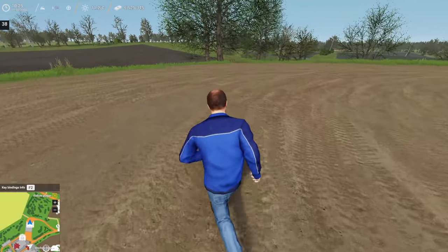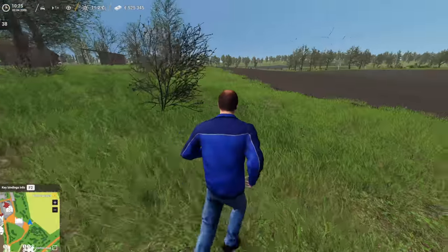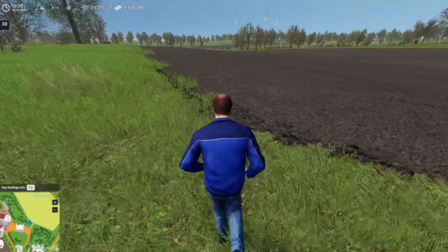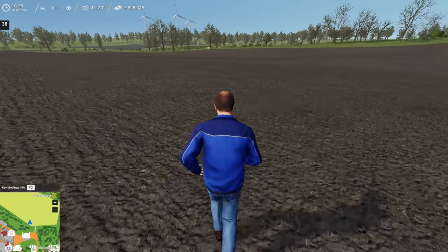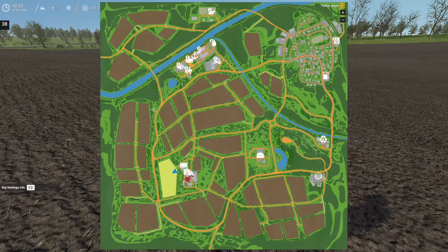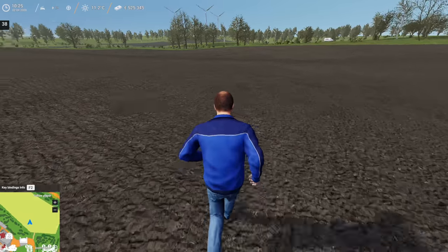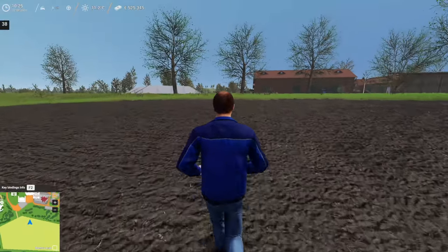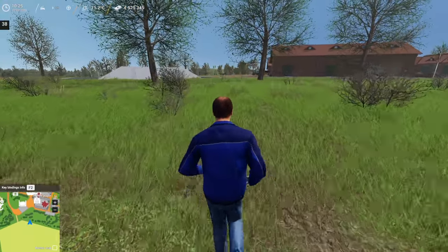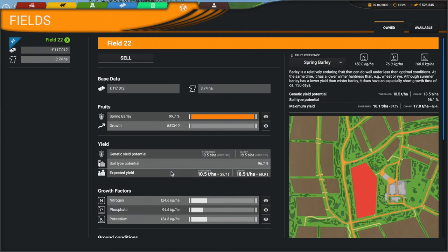Between episodes I went ahead and hired a worker to plant another field. Figuring out how to hire a worker was definitely quite the process in this game. I don't know what field number this is — it'd be really nice if they numbered the fields on the map. The only way to know is to click on the field; okay, this one is field 22.